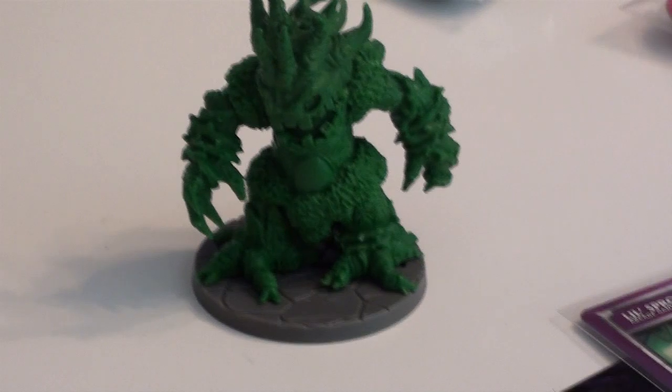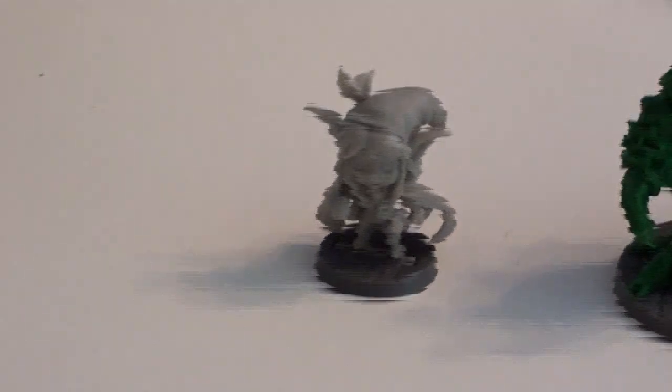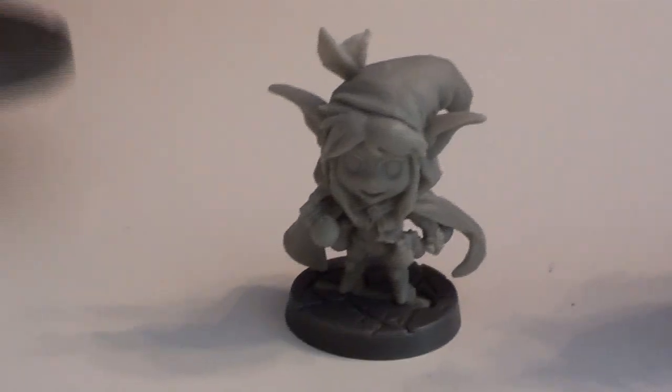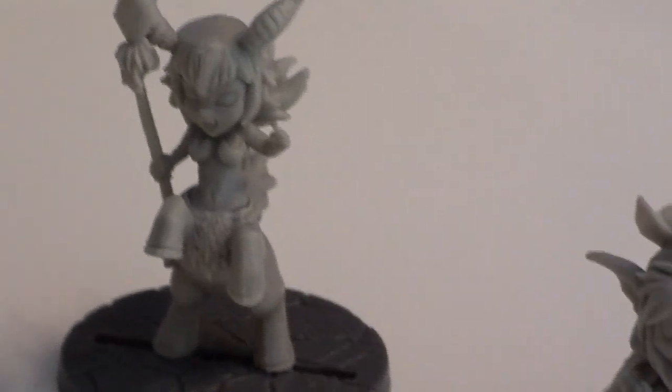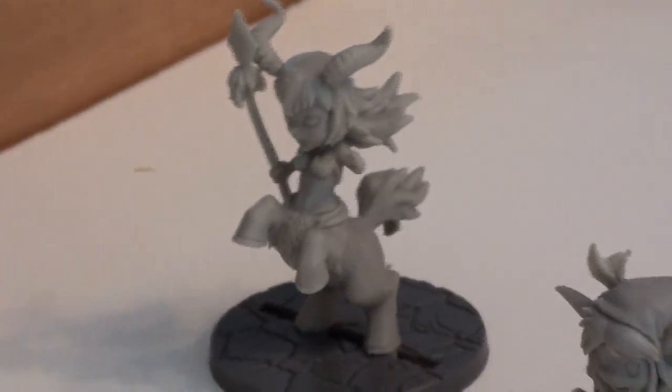Let's also talk about the miniatures. Here's Trent, one of the mini bosses. We have the Fae Alchemist, one of our heroes, as well as a centaur. And last but certainly not least, here is my copy of the first Forgotten King himself.